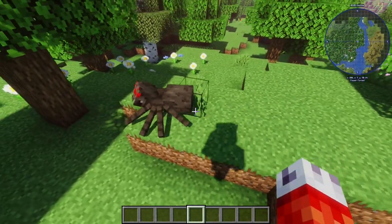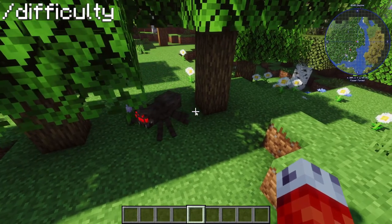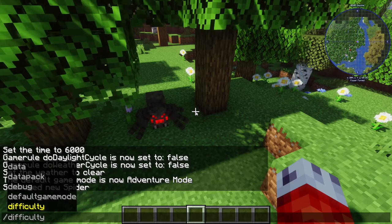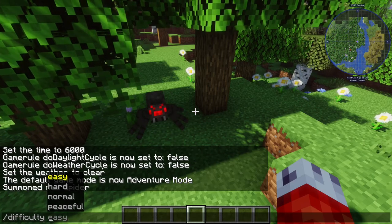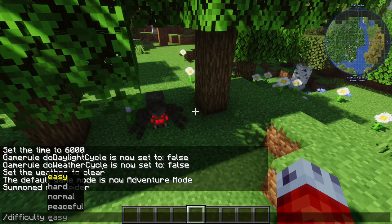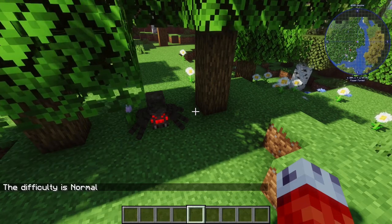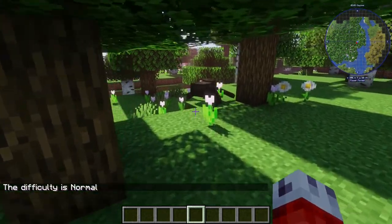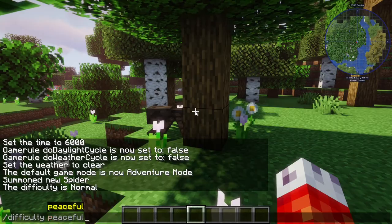The second command that falls under a similar category is the slash difficulty command. Similarly, you can type it like this, or you can just type slash D and then press tab until you see it. This allows you to change the difficulty of a world. This does actually change retroactively. Right now my world is actually on normal mode — if I just hit enter with difficulty, it comes out and tells you, which is handy to check what your world is on.